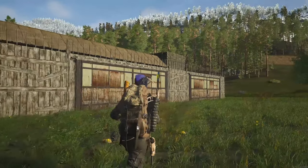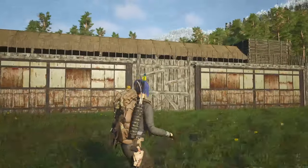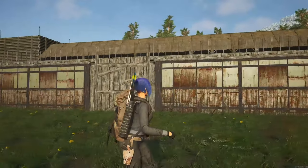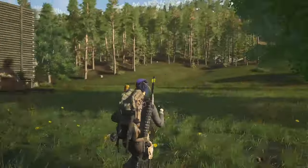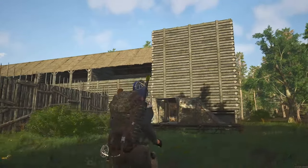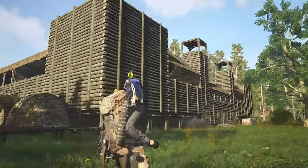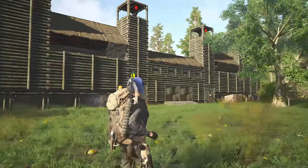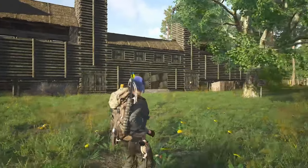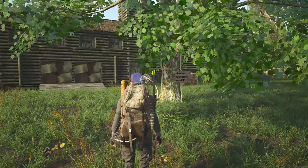As to how they decided on the design, Sasha who is one of the squad members set up a private server and they built a few different designs of base, with this one being the winner. This building actually only uses one flag, taking up most of but not the whole flag zone. I have lined up to get a tour of the inside as well — Sasha is going to give us the grand tour.